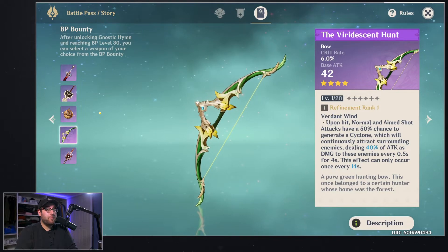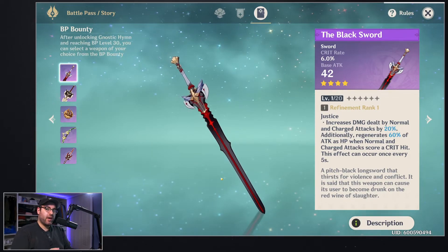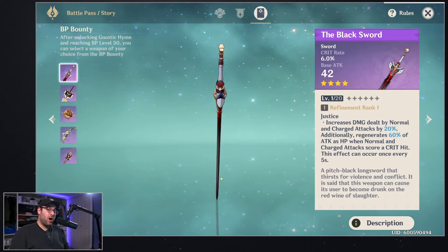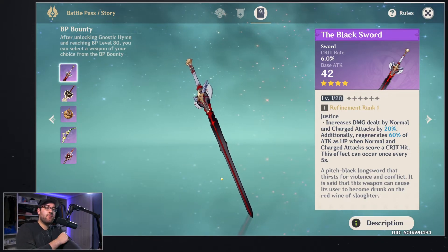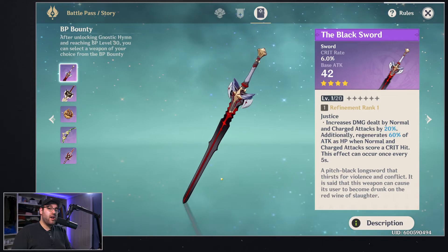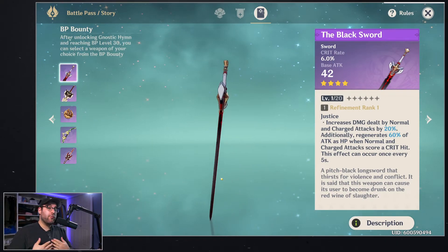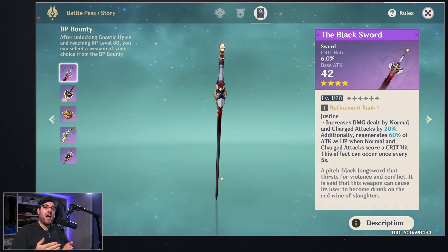So which weapon should you pick? Should you pick up the battle pass? In my opinion, the one I went with was the Black Sword. Sword users are my most common unit — I have Jean, Xingqiu, and Kaeya — so it made sense. I can swap the sword between them, and with how hard it is to build a unit in this game, those units are probably going to stay on my team. I'm building Jean specifically for the Spiral Abyss because you have to split teams, so I'm making her a solo healer.